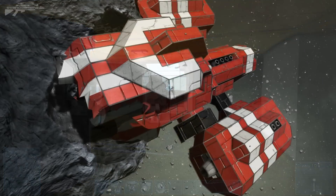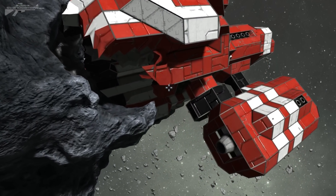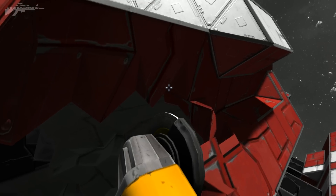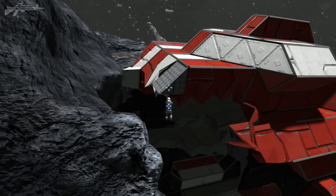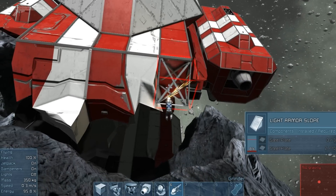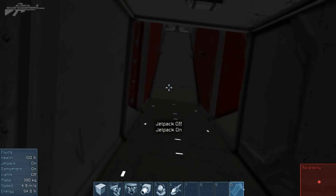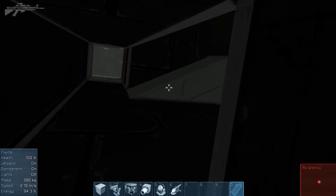Now let's look at the wrecked red ship crash site option — this is probably one of the more hardcore survival starts. Obviously we can salvage a lot of these parts with the angle grinder itself, and it should give information on what we're grinding down. The angle grinder built something rather than disassembled it — let me get my HUD up. This is quite a good salvage vessel; let's see what's actually inside — maybe some generators or something to help with survival.